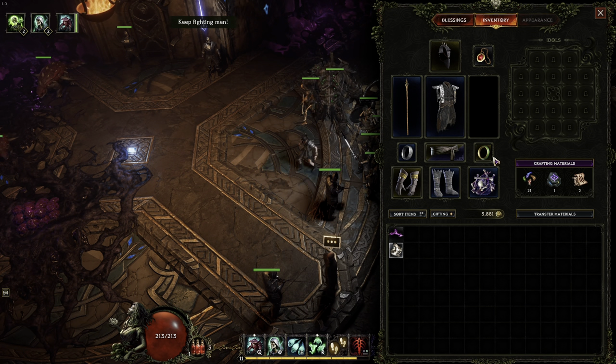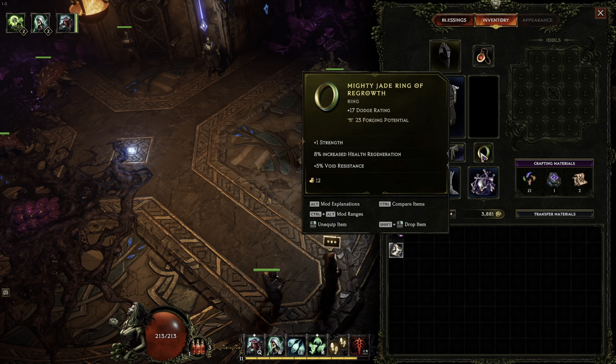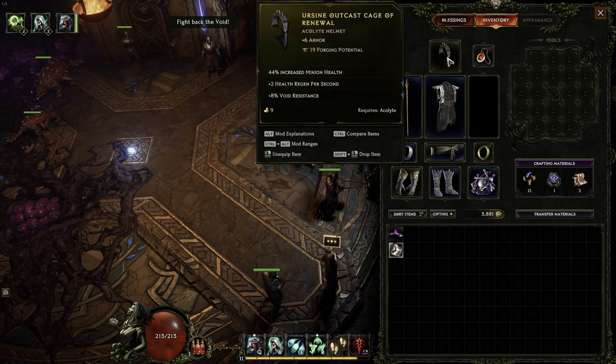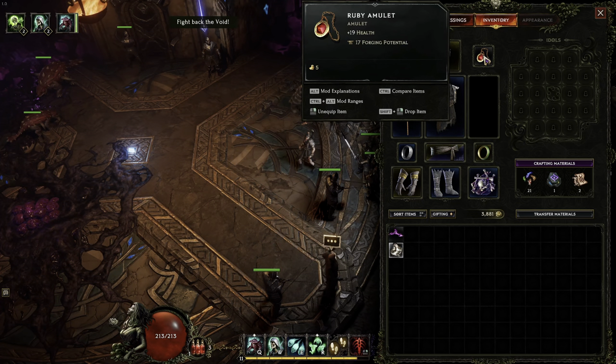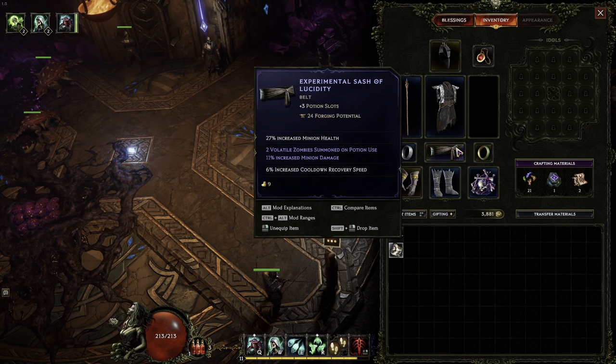For equipment, I just focus on spell damage for the most part, and if there's anything that's minion related, you can go straight for minion damage or minion health or both. This should be enough to help you carry through the early game.